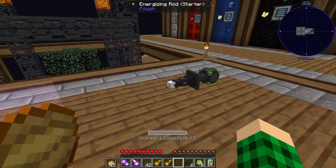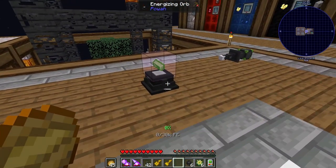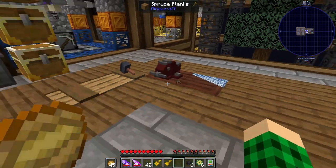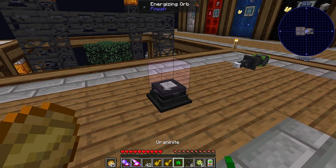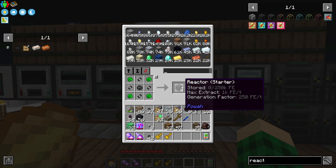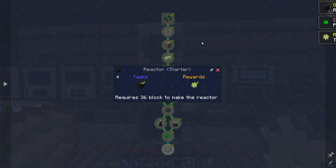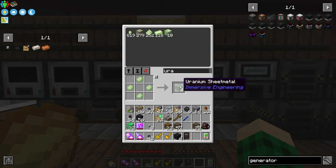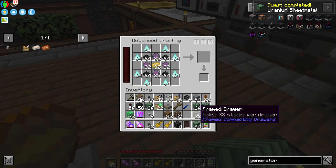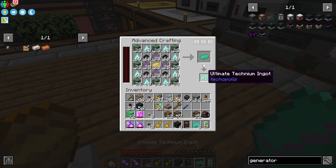It says you put uranium ingots inside of here — and there it goes, slowly but surely making us a new item. Huzzah! We now have uraniumite. With four uraniumite we can craft ourselves the reactor starter, which is the last item in the questline. Our uranium sheet metal is now ready and we can toss it in here — it's going to make us 32 ultimate technium ingots. Quest complete!